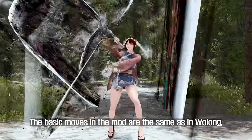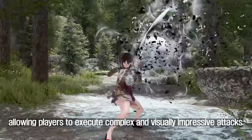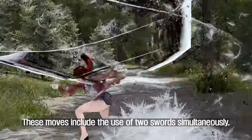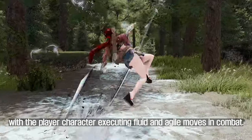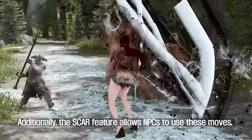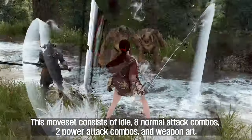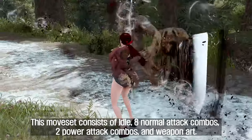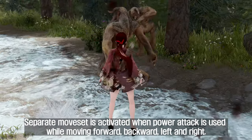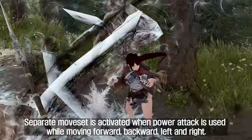The basic moves in the mod are the same as in Wolong, allowing players to execute complex and visually impressive attacks. These moves include the use of two swords simultaneously, with the player character executing fluid and agile moves in combat. The Scar feature allows NPCs to use these moves, adding more variety to combat encounters. This moveset consists of idle, eight normal attack combos, two power attack combos, and weapon art. Separate movesets are activated when power attack is used while moving forward, backward, left, and right.